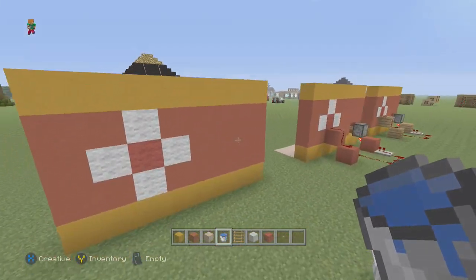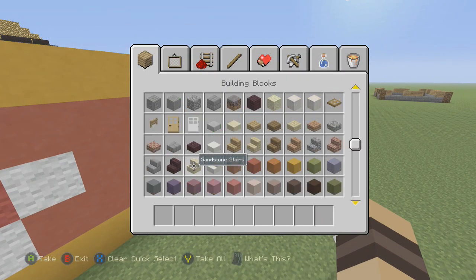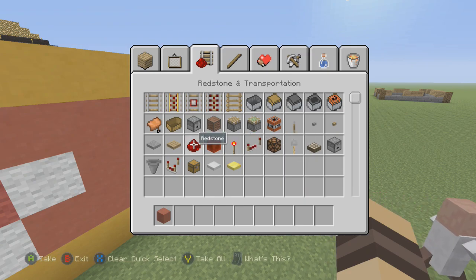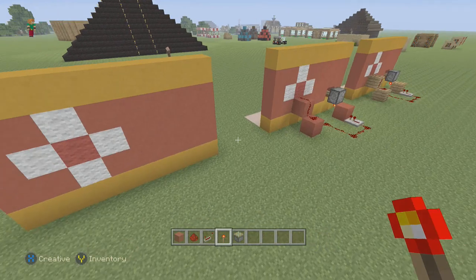Now we're going to move on to the back. What you're going to need is: red stained clay (just a block to place redstone on), redstone, a redstone repeater, a redstone torch, and a sticky piston. I'm pretty sure that's it — yeah, that's it.